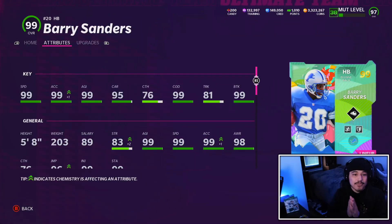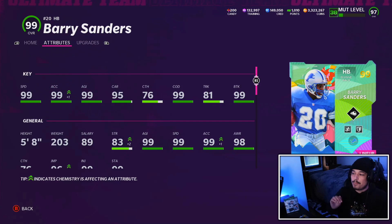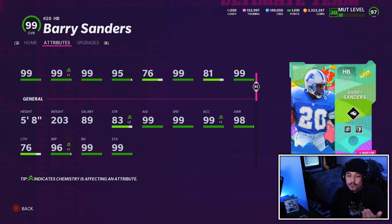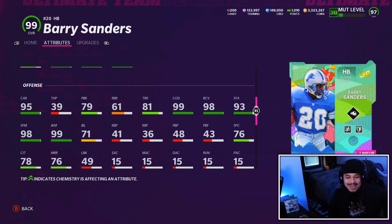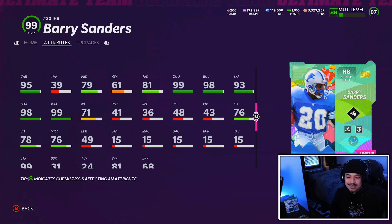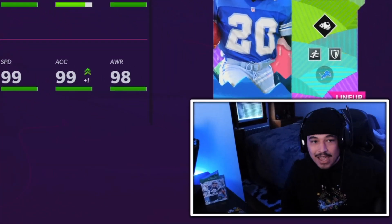If you have the blue egg with the berries on the bottom, you are going to get this 99 overall Barry Sanders. The card is already a 99, however in today's gameplay we do have him powered up on a Lions team, which really doesn't do much but add plus 1 acceleration. So we have 99 speed, 99 acceleration, 99 COD, 99 agility, 99 break tackle, 5'8", 203 pounds, 95 carrying, with a 99 juke, a 98 spin, and a 93 stiff arm.